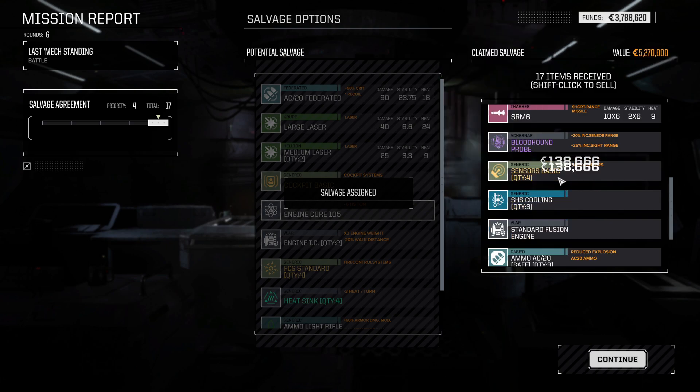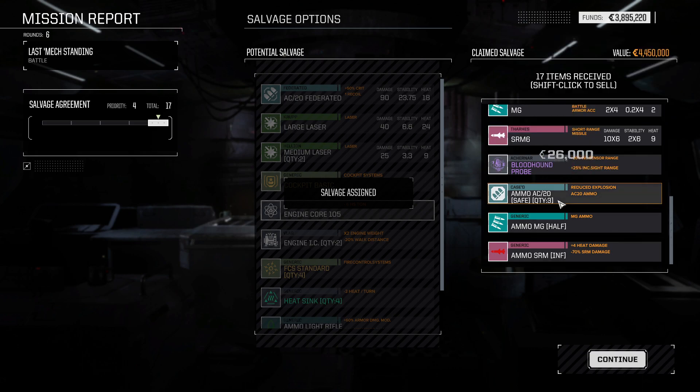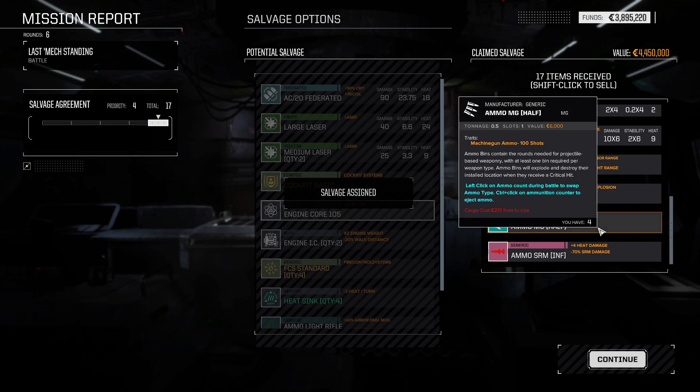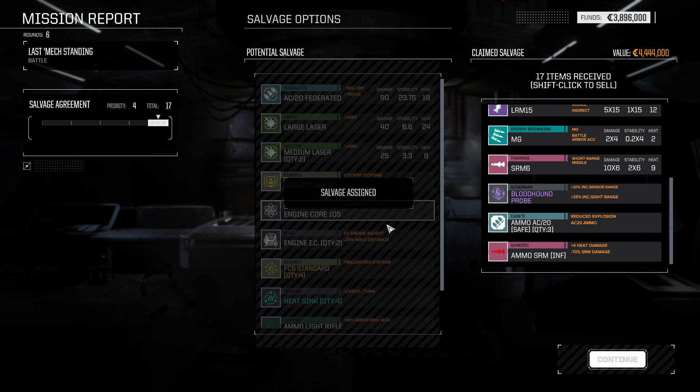We can sell both of these engine cores, these sensors, standard heat sinks, standard fusion engine — that is fine. AC-20 safed ammo though, we're keeping that. Half a ton of machine gun ammo we can sell. Infernal SRM ammo, we'll keep that just in case. Excellent. So that gets us a Trebuchet.